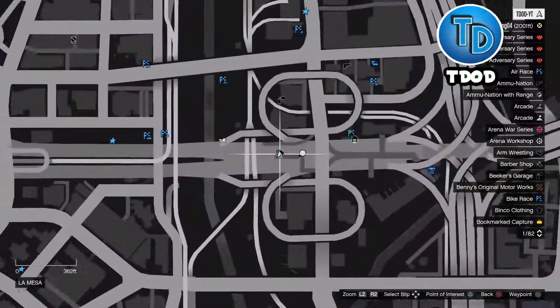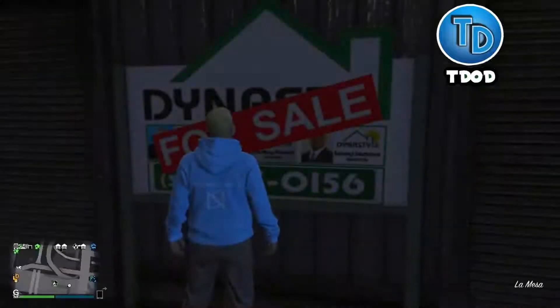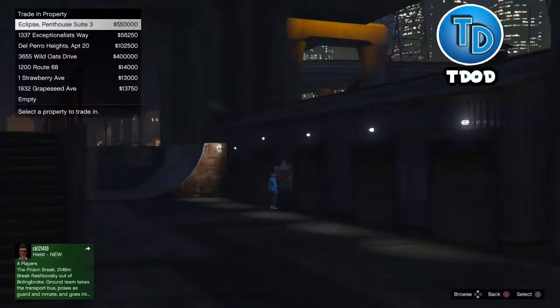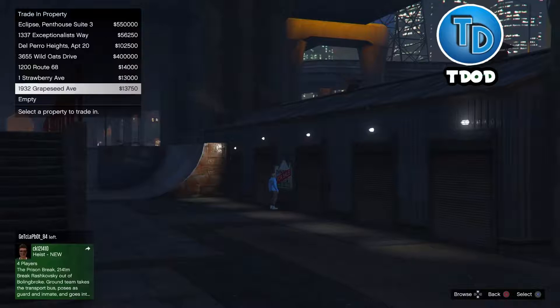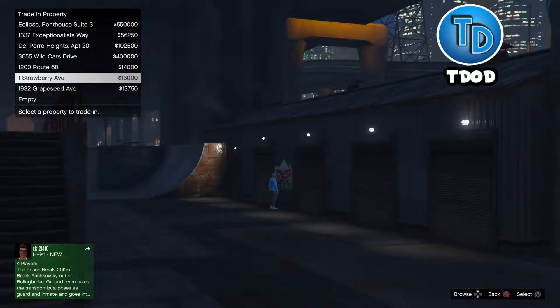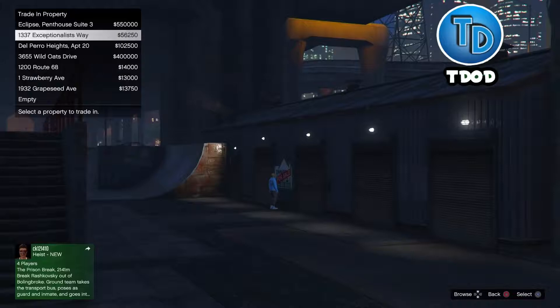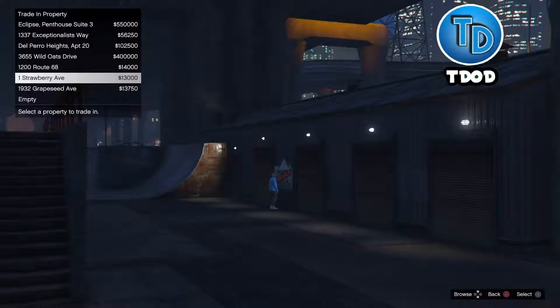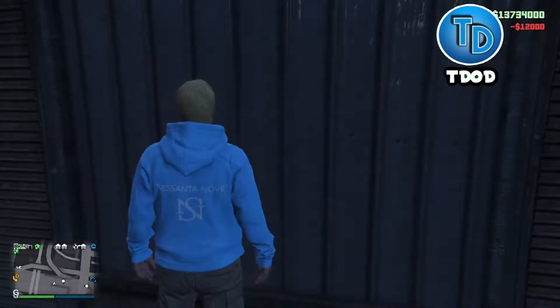So go ahead and buy it. What you're gonna do is put it in the sixth slot, guys. Make sure you guys have around six garages so that way you can put it in the sixth slot. Right here I'm gonna put it in the sixth slot — one, two, three, four, five, six.